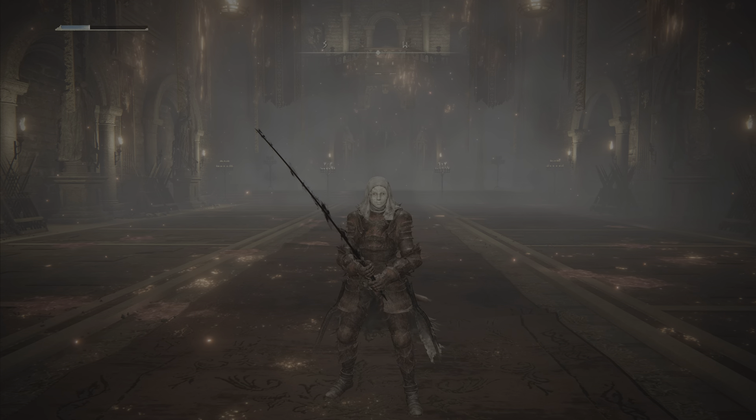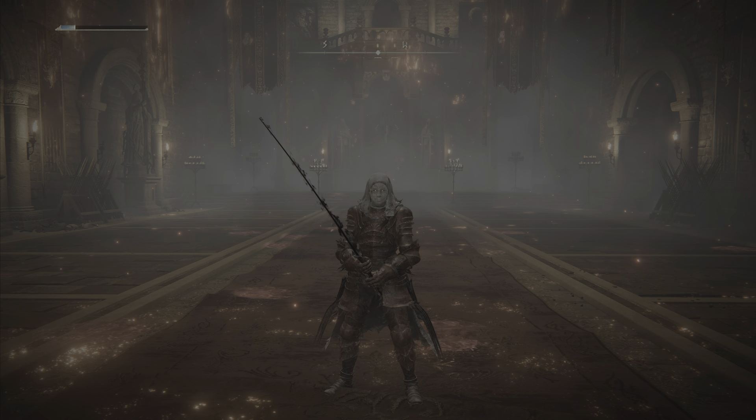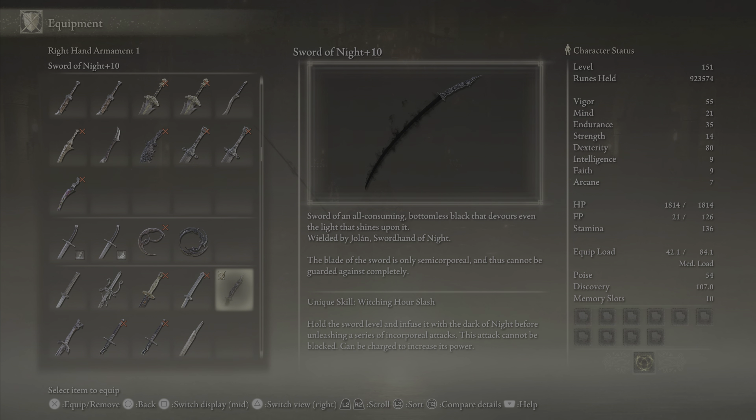The Sword of Night has a beautiful moveset, looks absolutely great, and does a tremendous amount of damage — and that damage cannot be fully blocked or defended. The blade is only semi-corporeal and thus cannot be guarded against completely. The unique skill is Witching Hour Slash. Even if you run into someone turtling behind a shield in the PvP arena — like players using duelist shields that simultaneously block and inflict damage — this sword goes around that problem.